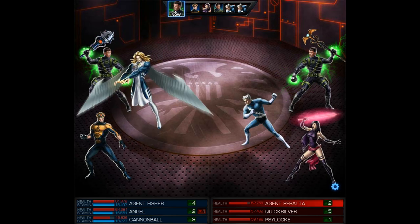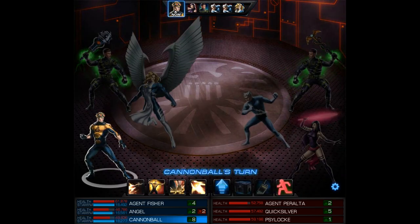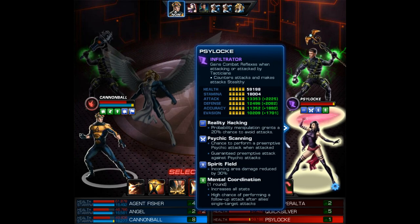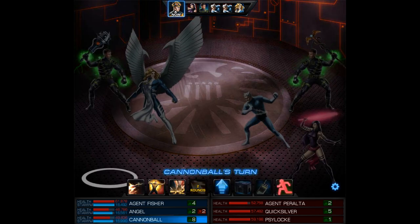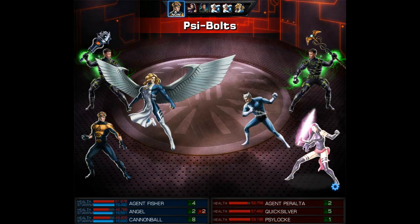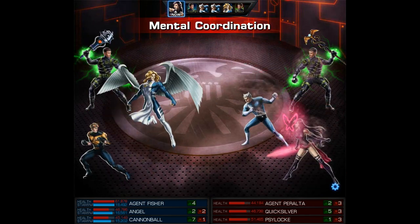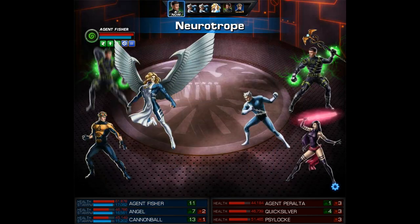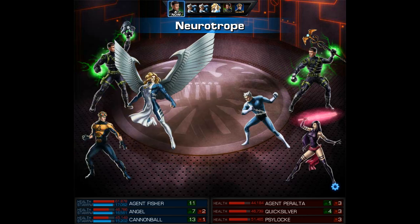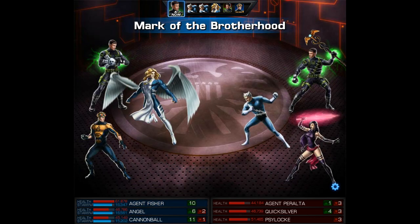On the enemy agent's turn he's going to use voodoo staff. Cannonball once again uses Cleared for Takeoff, hopefully to get that proc from the explosive and powered ISO-8 — unfortunately this time he doesn't get it and we also miss with the attack. Next I'm going to use Crash Landing, definitely because we need to exhaust all the enemies, especially that tactician agent. Not to mention winded and off balance really hurt this quick lock team. Then it's time for the neurotrope as a quick action, the Mark of the Brotherhood — also a quick action because of the quick-powered ISO-8 — and then I still get to attack with the Hand of Apocalypse.